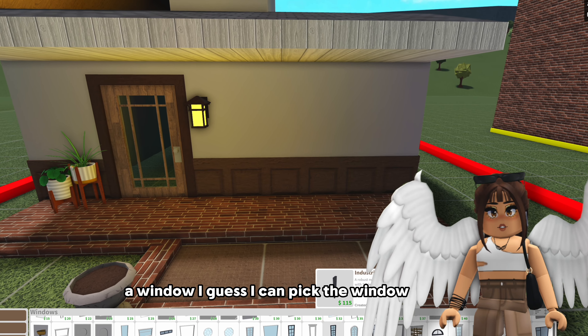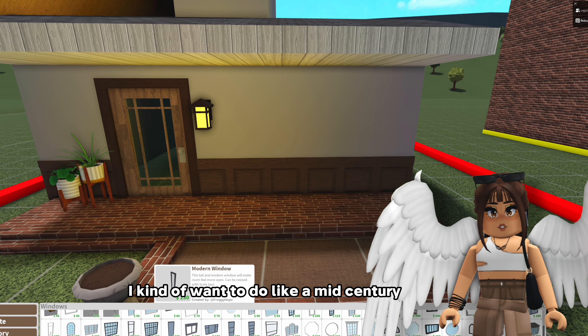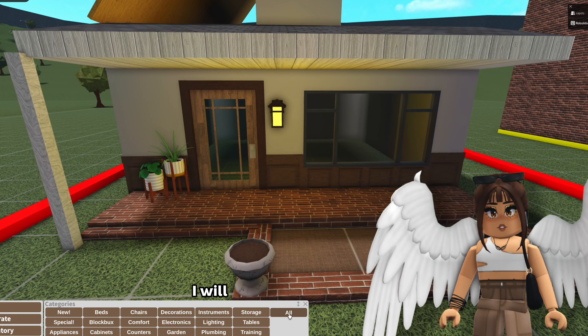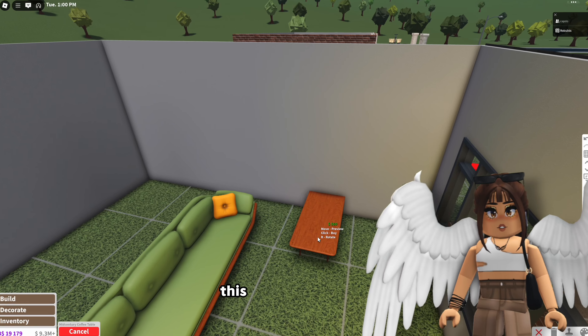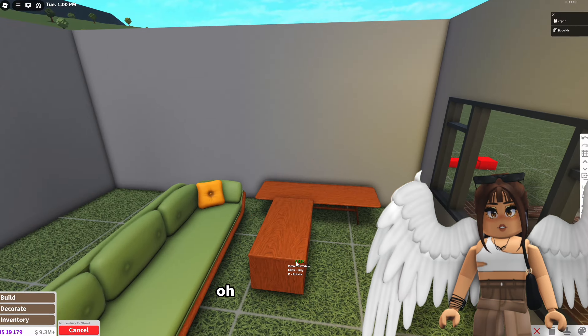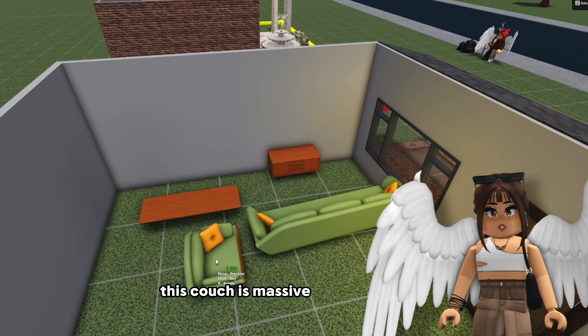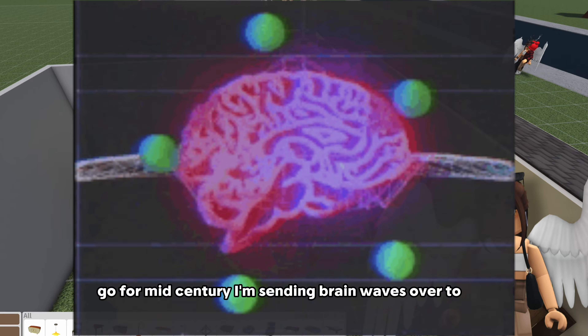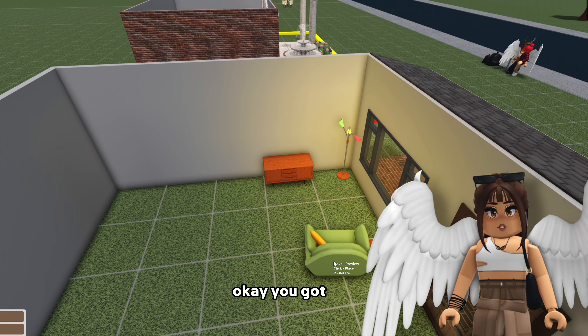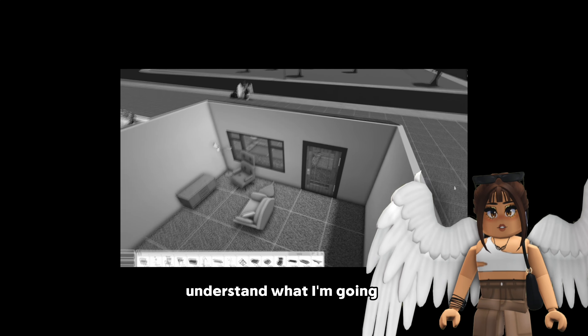Okay a window - I guess I can pick the window for him. I kind of want to do like a mid-century modern. Oh my god wait, I'll tell him - mid-century, go for mid-century modern. This is a coffee table? This don't look like a coffee table. Oh this is the TV stand. This couch is massive. Go for mid-century. I'm sending brainwaves over to you. Okay it's a mid-century build - you got this. Please understand what I'm going for.